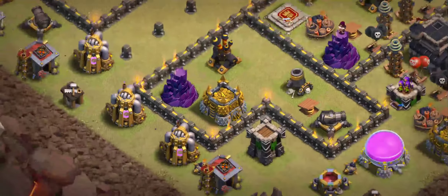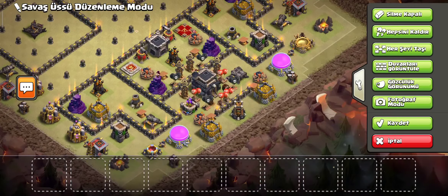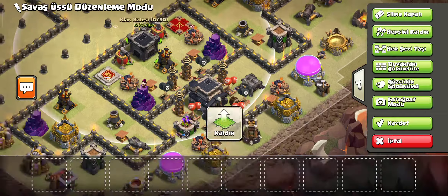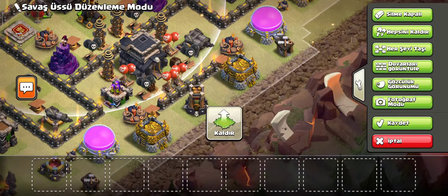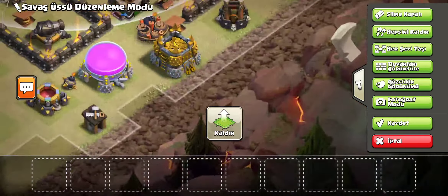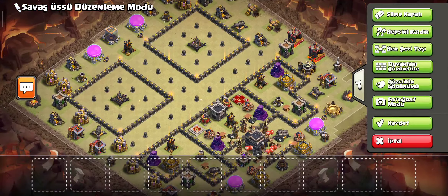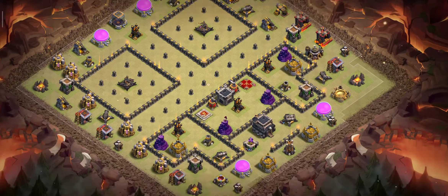I think the base is very good and strong. The Clan Castle is in the middle — enemies cannot reach the Clan Castle. The base looks like this overall.